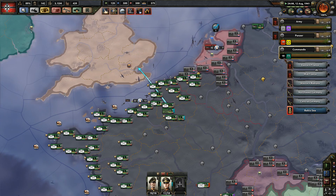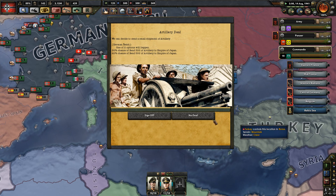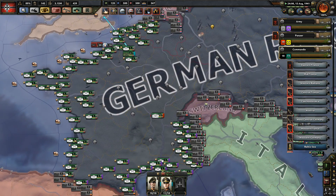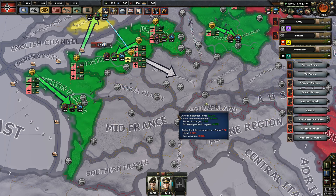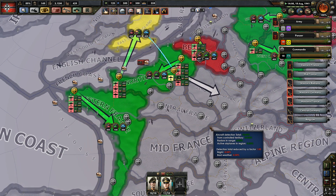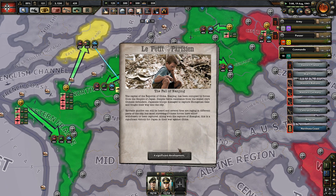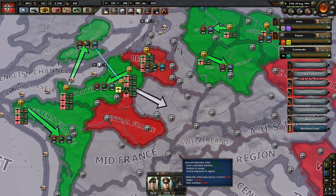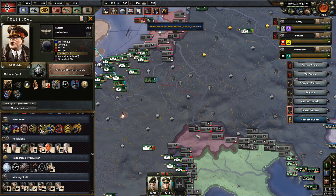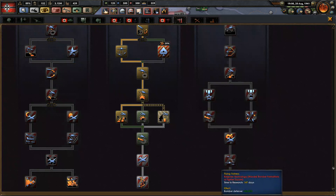We might add another SS division here. Artillery deal - sure, you can have artillery deals. Let's take a look at the air space. The allies are trying really hard but they don't seem to be succeeding much. I think we're good.